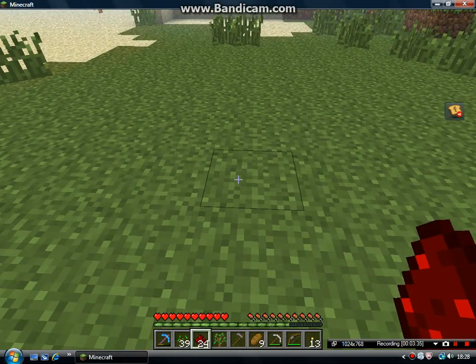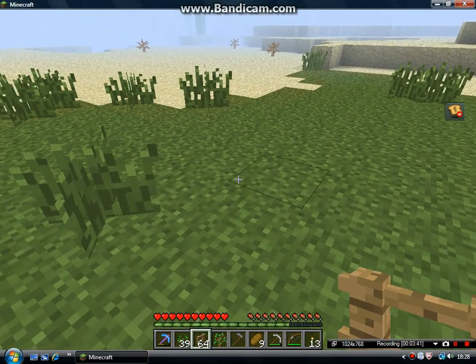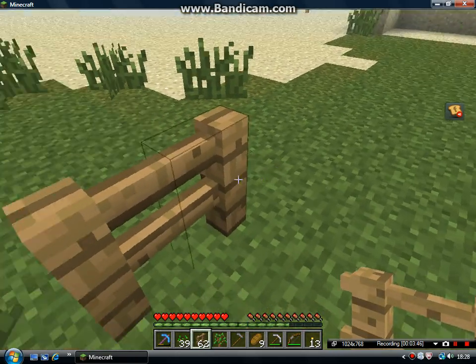All right, I'm back. Now what I need to do is just set up a fence. I don't have any fence gates because I can't be bothered going to gather wood, but let's lay it out like this.